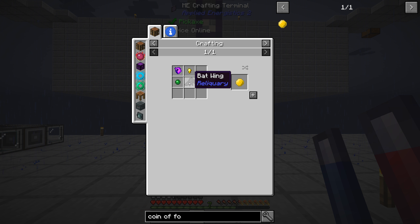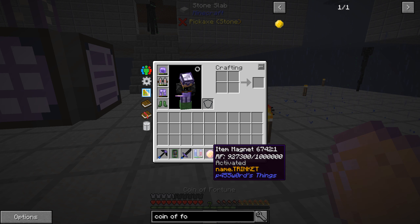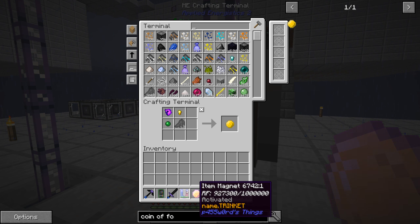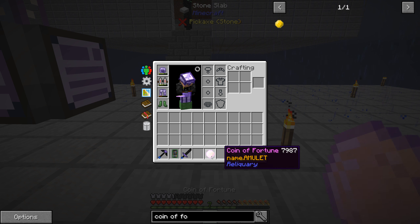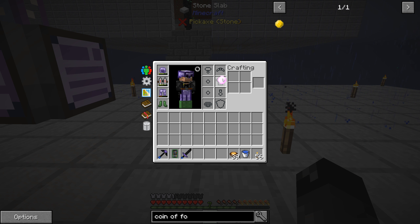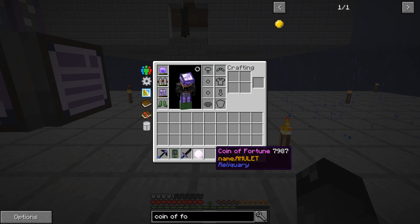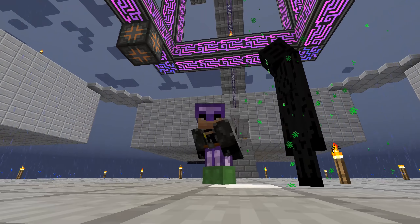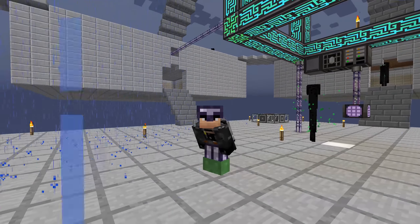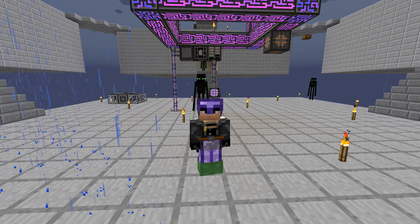The coin of fortune goes in the bauble slot on your head. There's probably a keybind to toggle it on and off. That's pretty awesome. Anyway guys, we're going to wrap the episode up here - thanks for watching, remember to leave a like if you liked it, and we'll see you next time!